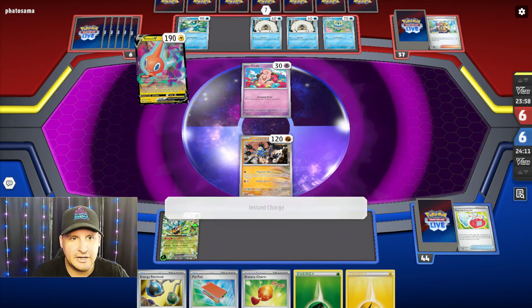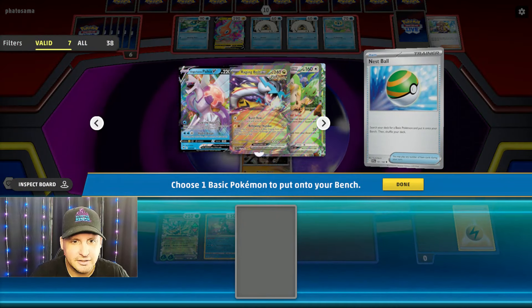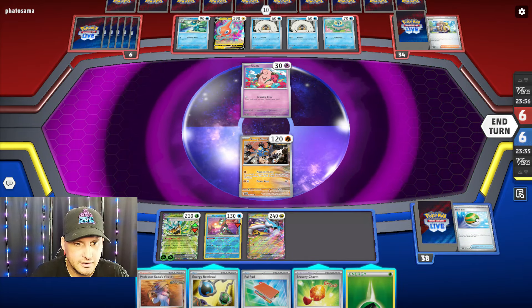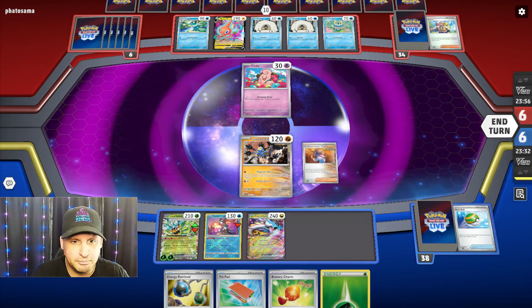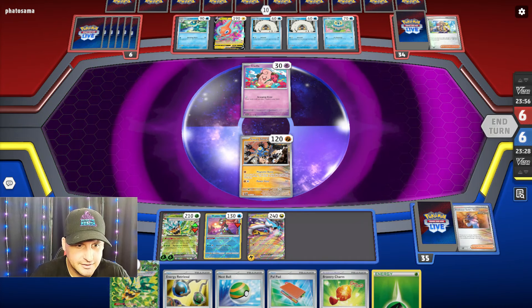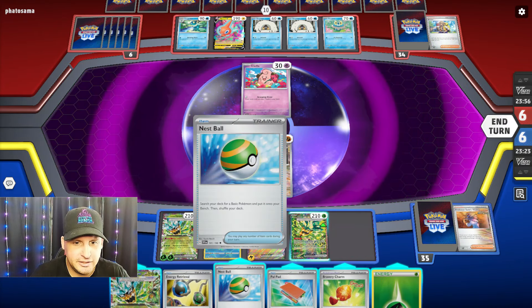If we could get Greninja going, we're just doing this one at a time. Nest Ball — okay, Nest Ball will get us the Greninja because we've got to get energy in the discard and then we can go try to get a Vitality. Come on — there's a Nest Ball, very good. Let's get a Raging Bolt so we can go get three more cards.